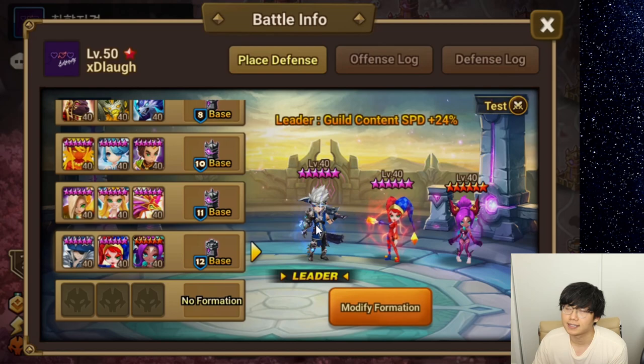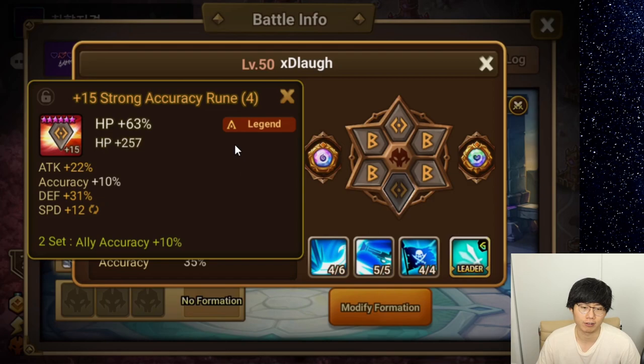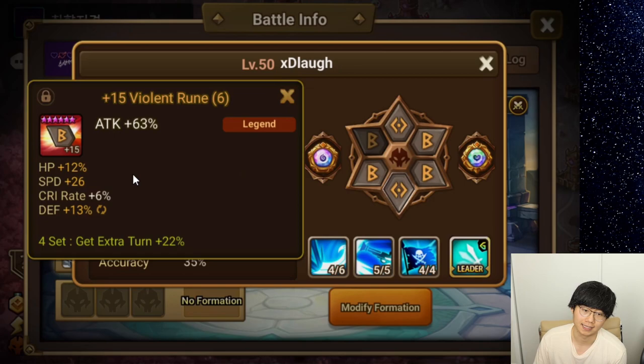And Galleon — I think it's an upgrade. He is now on Violent Accuracy. Obviously the entire team would be best on Violent Will, however I did not have the rune quality to do that, or I gave those runes to some other units. So this is how Galleon looks now. He's no longer on a slot 4 crit damage — he's on an HP slot. I had this juicy accuracy rune so I gave him that.